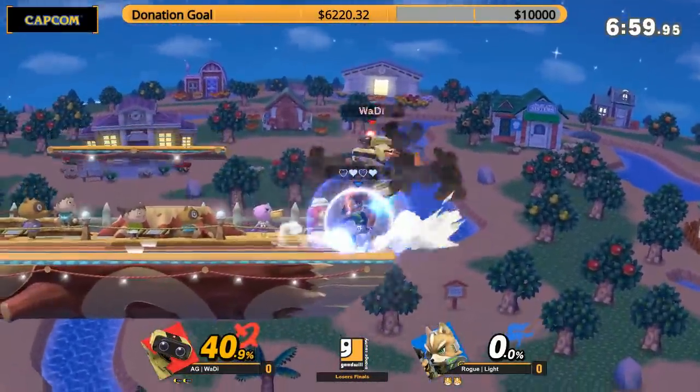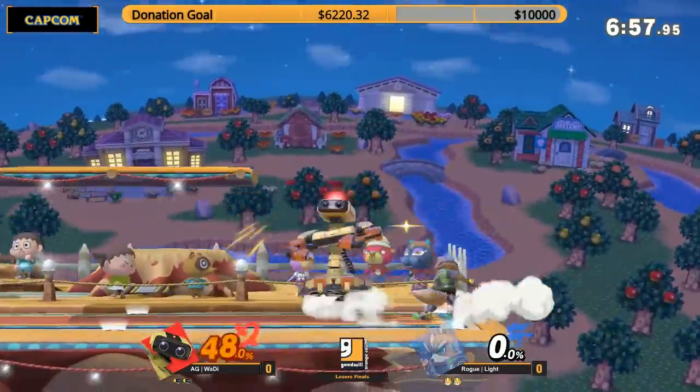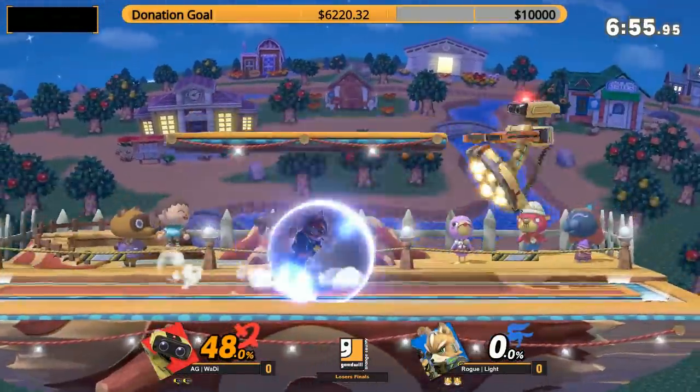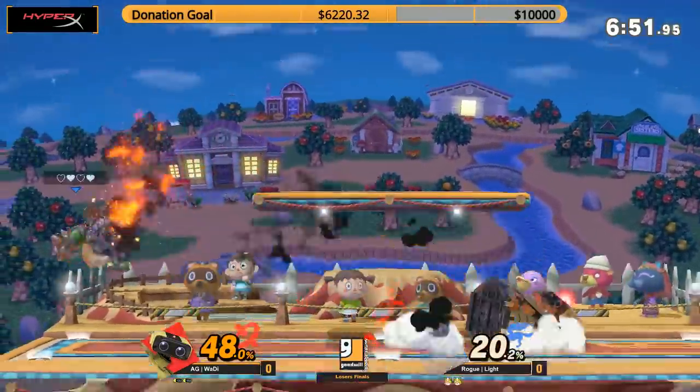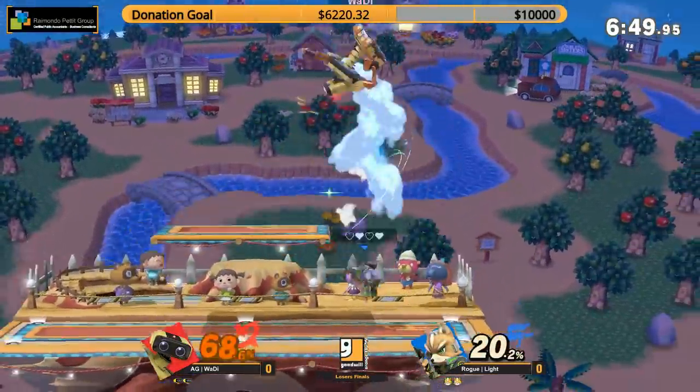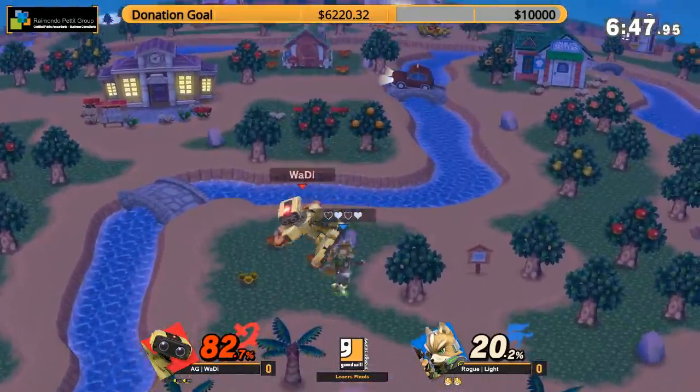He is broken, and Light crushing him even more. 40% and trapped on the ledge. Drilled down there — not going to allow Waddy to set up for these Nairs. That's something super important to do versus Rob, because his Nair has so much startup. If you can hit him before that comes out, where's his combo? Not here. Light's is, though.